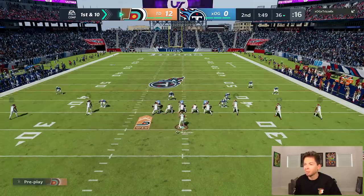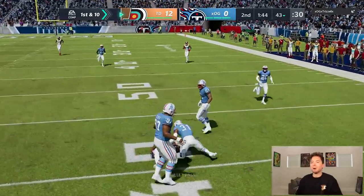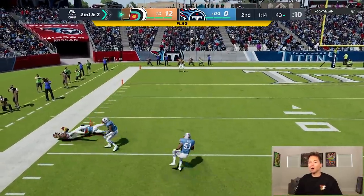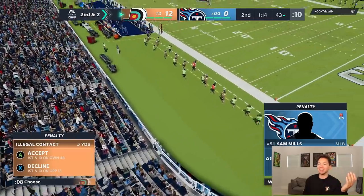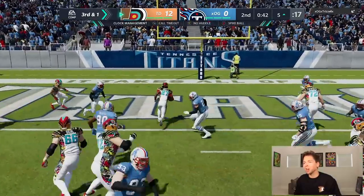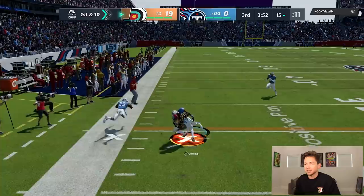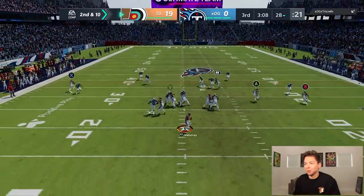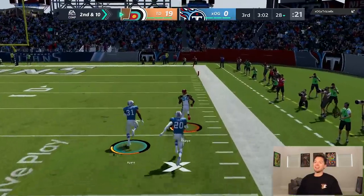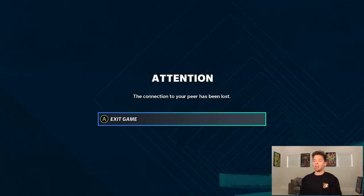I want to say he's in cover three — I'm gonna be looking for Julio, I want to get a deep shot. But he's gonna user it — what a catch by Adams! We got a free play — I'm just gonna toss it up and Julio's gonna catch it. I feel like I'm cheating, everything is going right. I doubt he's expecting this because we haven't been running at all — Rojo is going in untouched. We pretty much got this one in the bag. This is a bad time for him to be in cover two — you already know what's gonna happen. Sterling Sharp, another touchdown — that was like a replay of game number one. Connection to your peers has been lost, so that's a quick three wins.